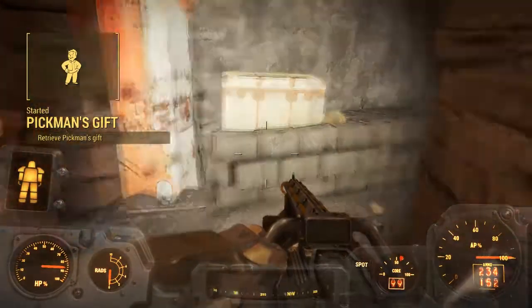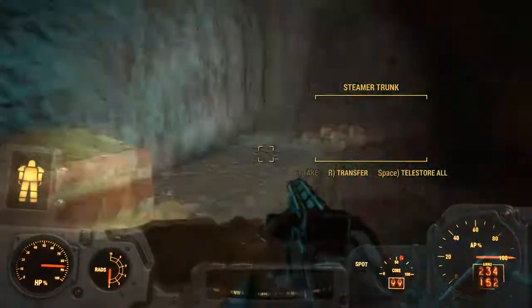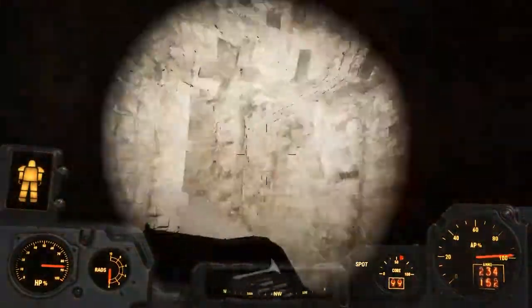You'll actually get the quest to achieve Pickman's Gift — you'll get the quest right there. In order to exit out of here, just go here, then fast travel back to Pickman's Gallery and loot the chest that I showed you at the beginning of the video. I hope you enjoyed this video.